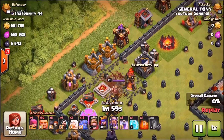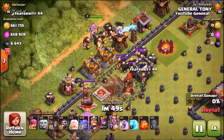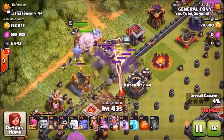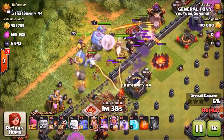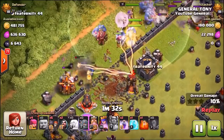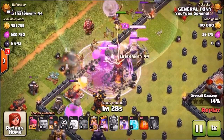We're using bowlers, healers, giants, and a couple other troops — two rage spells and a freeze spell. I've decided to attack this side of the base, draw out that CC, and hopefully get as much loot as possible. I have no idea what army I would use on a base like this — would you use all max miners, dragons, or boulders? Let me know down below in the comment section.